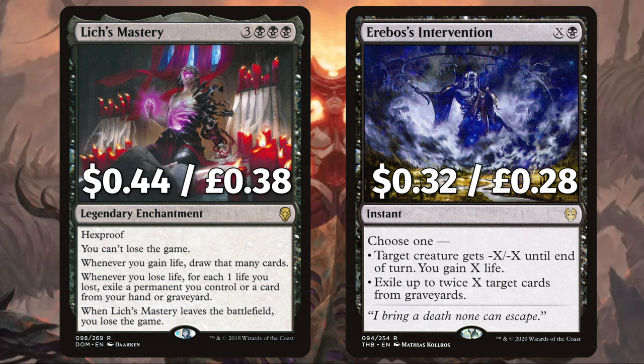There is another wincon in Lich's Mastery — a hexproof enchantment that says you can't lose the game; whenever you gain life draw that many cards; whenever you lose life, for each one life lost exile a permanent you control or a card from your hand or graveyard; and when it leaves the field you lose the game. Although this card is a big risk, if Sheoldred is out you're drawing through your entire deck, having that one big chance to play everything you need to get the win. And Erebos's Intervention to give target creature minus X, minus X until end of turn — you gain X life.